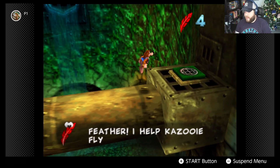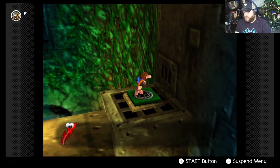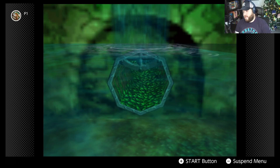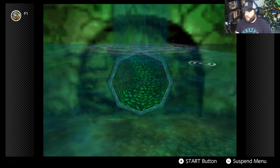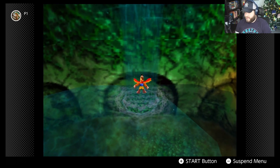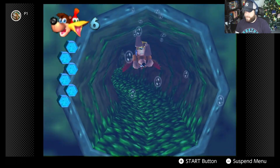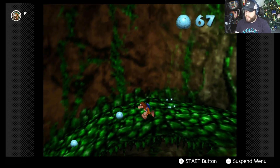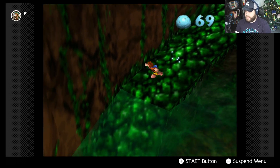We pick up a red feather — it helps Kazooie fly when she knows how. We drain the water and discover it's another stage to unlock. We're probably going to go ahead and unlock it.